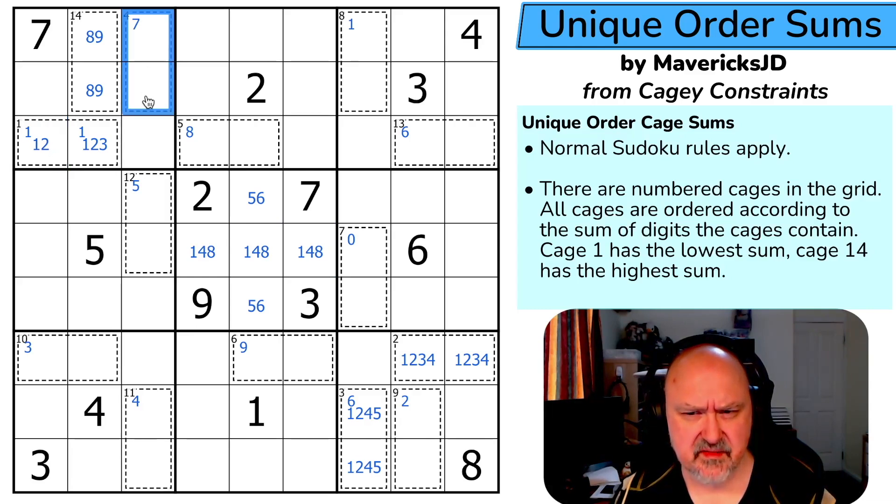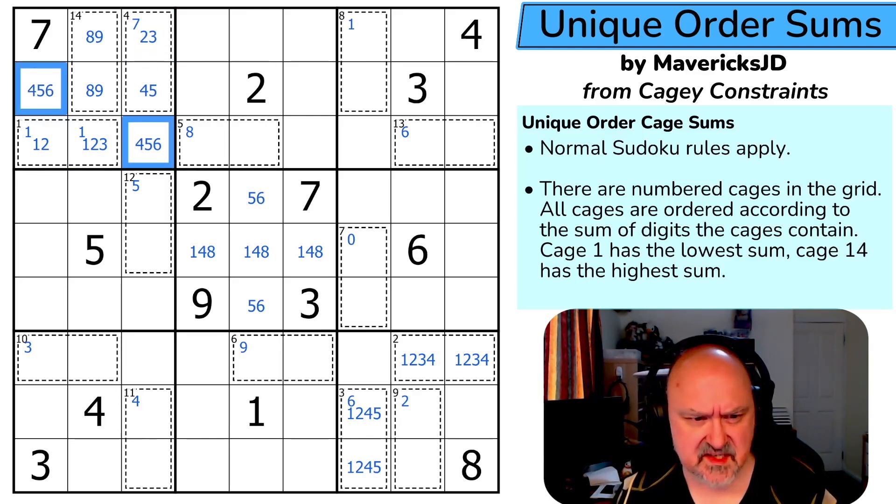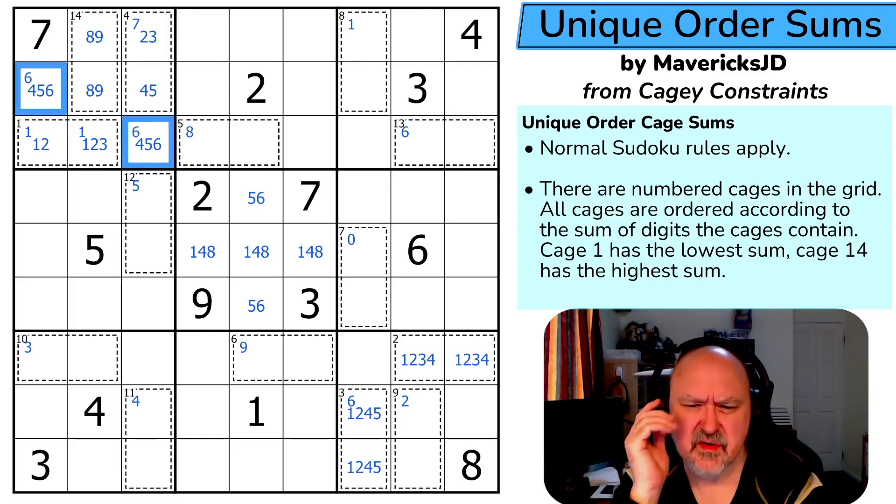This cage sums to seven. Well, it can't be {1,6}, so it's either {2,5} or {3,4} — that's forced. So there is a one-two-three triple here. Therefore cells in this region are four, five, and six, meaning there's a six in one of those two cells.